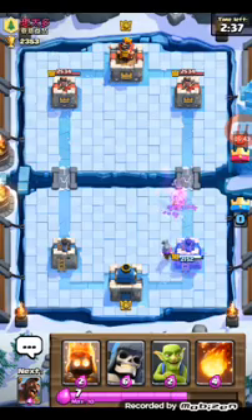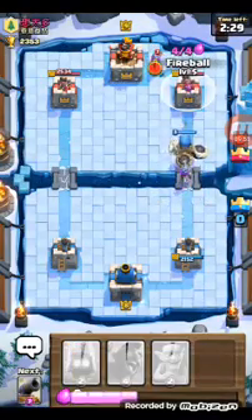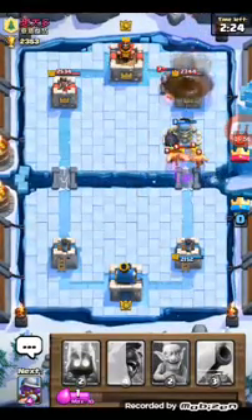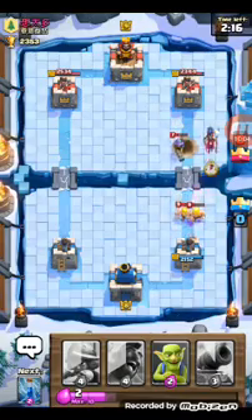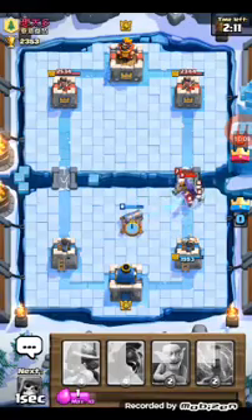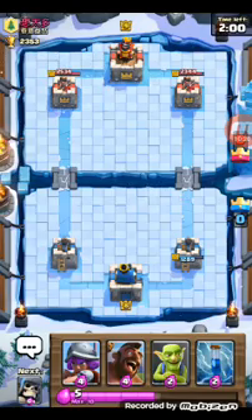Those spear goblins did a little bit of damage but not too much. Now we're putting in a giant skeleton — fireball ready. Of course he puts in barbarians and now the bomb isn't going to do anything. I needed to put that cannon because he was going to do some decent damage. He did still do very good damage with that musketeer and witch — it is not going well for us right now.